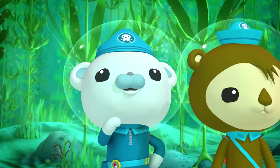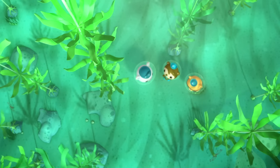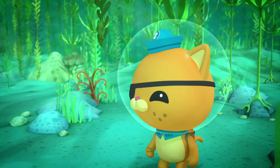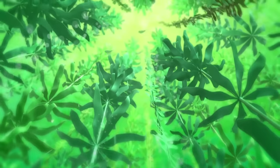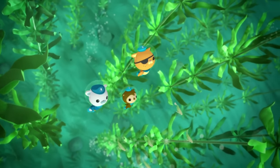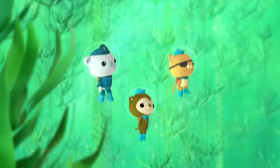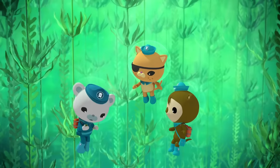It helps to look up. Wait — we do need to look up! Captain, a kelp forest is like a tall building with many floors. So far, we've only looked for the Gup B down here, but it could be somewhere up there. Octonauts, let's go! The Gup finder shows that the Gup B should be right here.